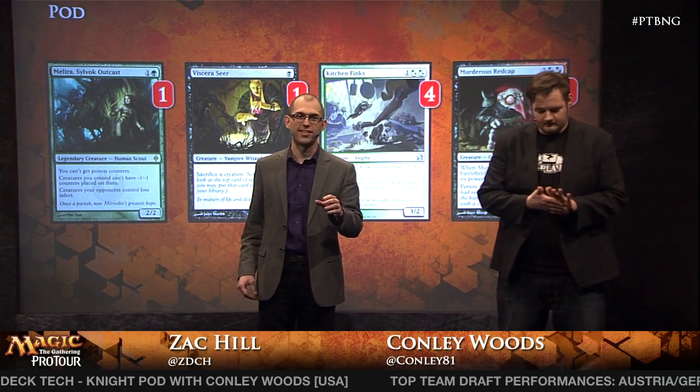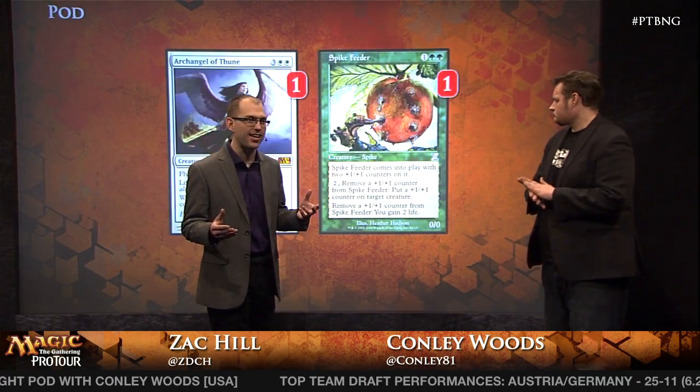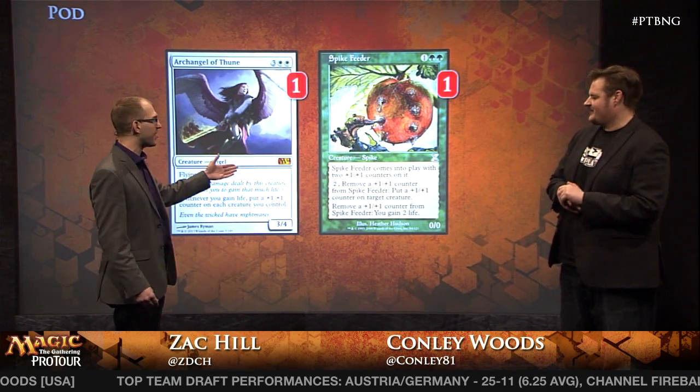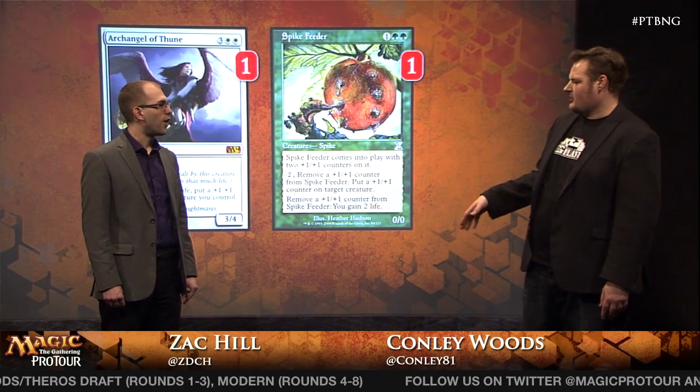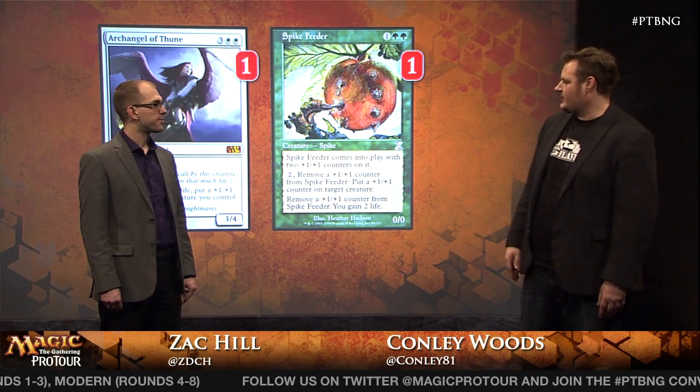That's not the only combo in the deck. We've got a whole other way of gaining infinite life and making your creatures huge. Archangel of Thune has a special ability — basically, whenever you gain life, everything you control gets a plus one, plus one counter. Spike Feeder happens to remove plus one, plus one counters to gain life. That interaction gains you infinite life, and every other creature in play gets gigantic. Just in case you need to kill a Splinter Twin opponent who doesn't care about infinite life, you produce a gigantic threat and attack for lethal. This is one you Chord up almost exclusively, since potting to five is a little tough, but it definitely comes up quite often.